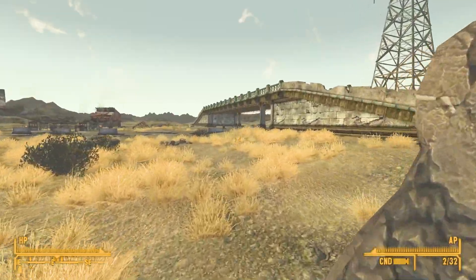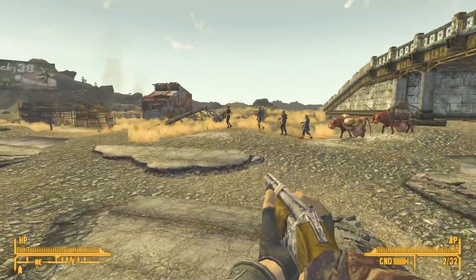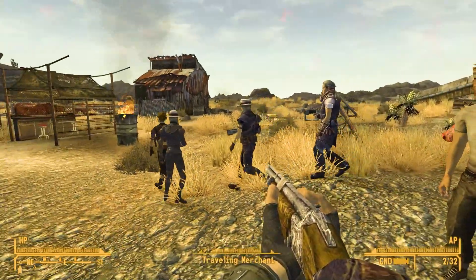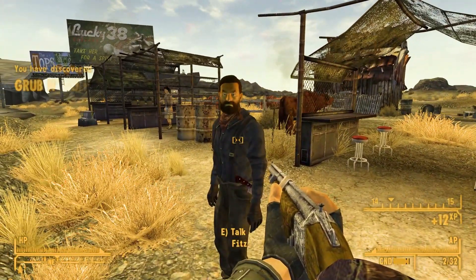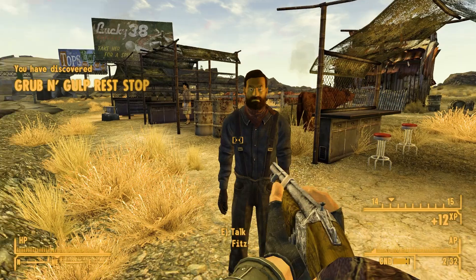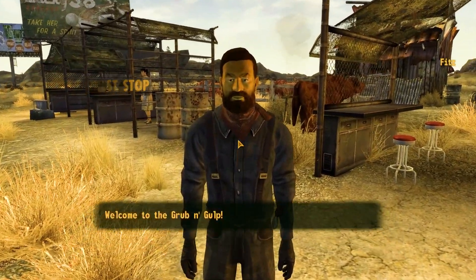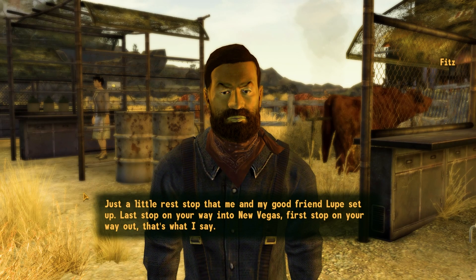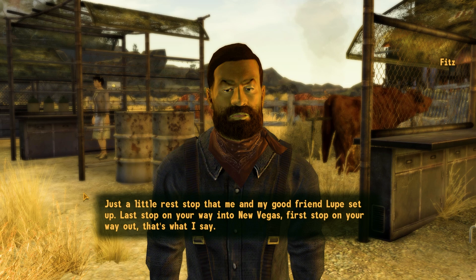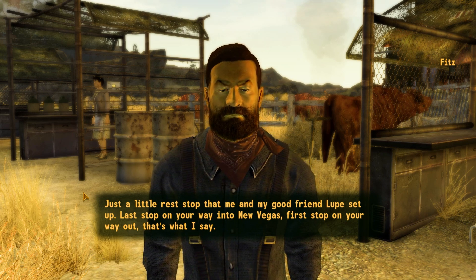Who are you guys? You look like a caravan. Those are just flaming barrels. Okay, this is two different merchants — that's why it was a little weird. Grub and Gulp! Sorry for pointing my weapon at you. 'Welcome to the Grub and Gulp — what is this place?' Just a little rest stop that me and my good friend Lupe set up. Last stop on your way into New Vegas, first stop on your way out.